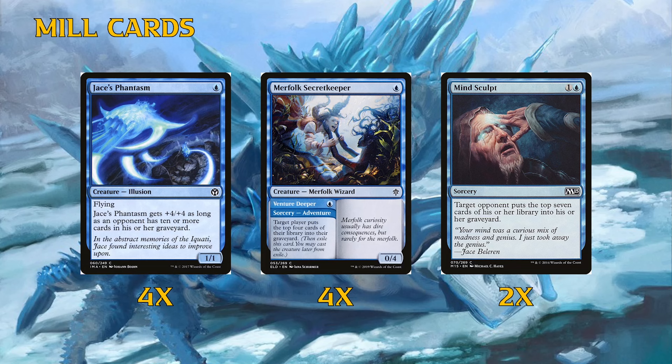Moving along, we have what I call mill cards — mill payoffs like Jace's Phantasm and cards that straight-up mill. Jace's Phantasm is our way to win in combat: once your opponent has ten or more cards in their graveyard it gets +4/+4, becoming a one-mana 5/5 flyer. This will kill your opponent; if they don't gain any life it'll close out the game in roughly four turns. It's kind of like the equivalent of Relic Golem in standard but as a one-mana creature.